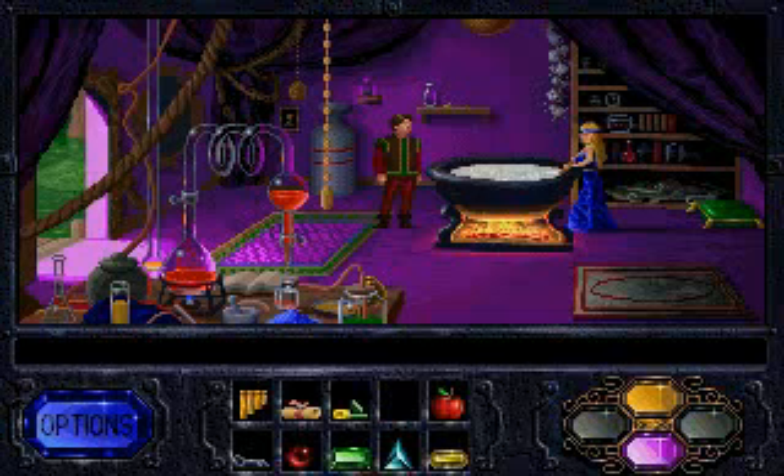Go to the Enchanted Fountain and fill a flask for me. I'll get things set up for your potions.